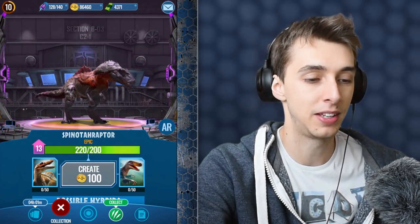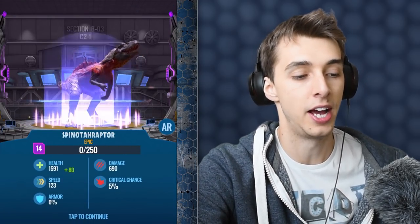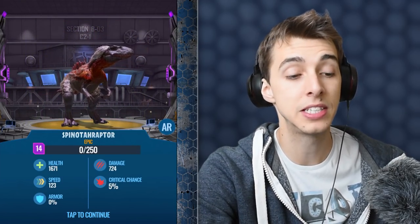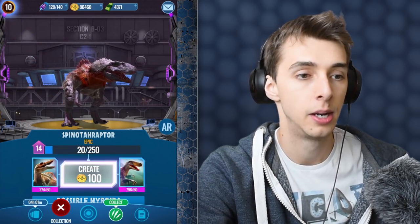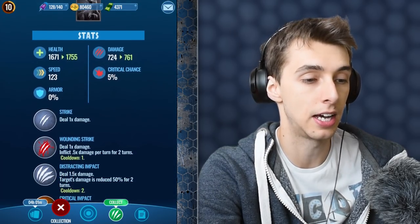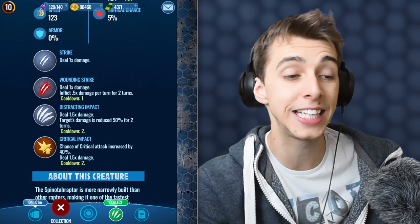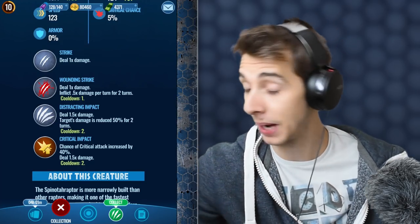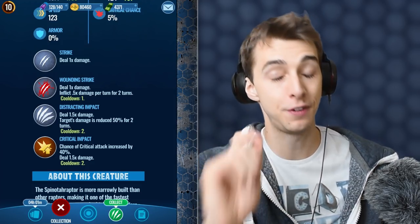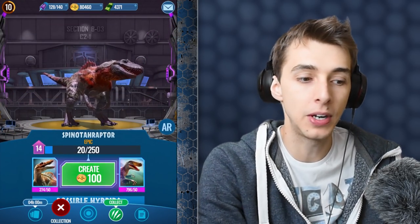So coin can disappear. 40! But I think it's going to take 300 for the next one. 6,000 for this. Spinatoraptor — it is really quick, 123 speed. It does have fairly decent attack. What makes Spinatoraptor pretty good is not only its speed but its attacks — you have that critical impact chance, and straightaway you can go for distracting impact, reducing your opponent's attack by 50% for two turns right off the bat. If you're quicker, you're pretty good. We got a 50!